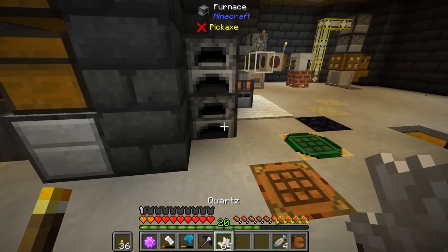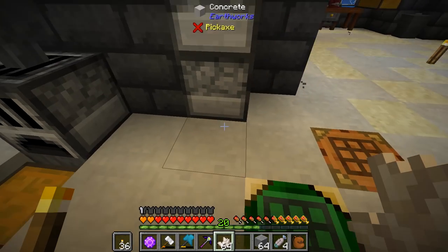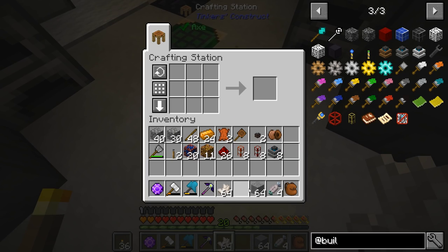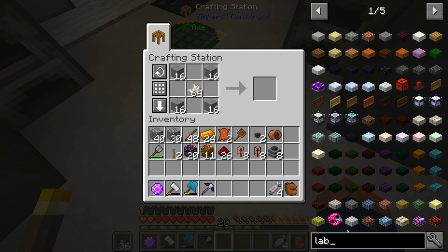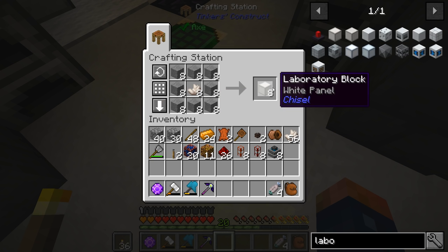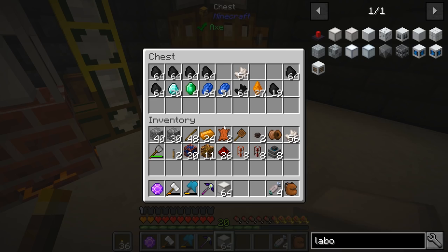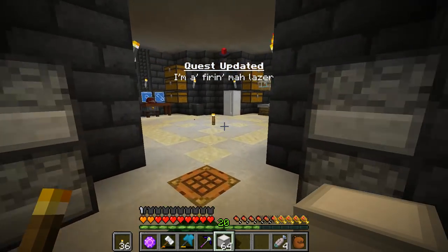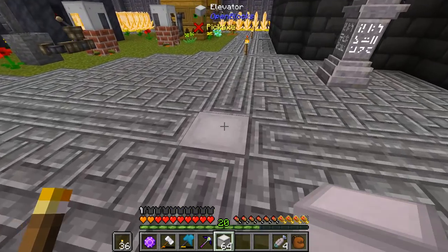I'm not sure we're going to need this much quartz, but we are going to need some quartz. Let's grab some stone as well. Laboratory blocks are not the hardest thing in the world to make. They're completely surrounded in the recipe. Let's get 64 of them — just like that. We're going to go downstairs and set these up.